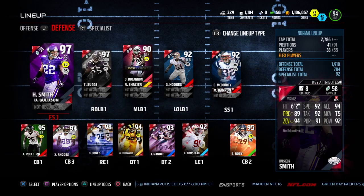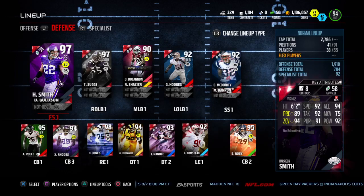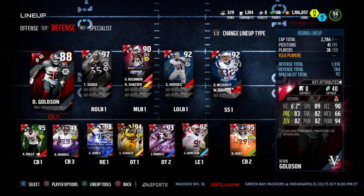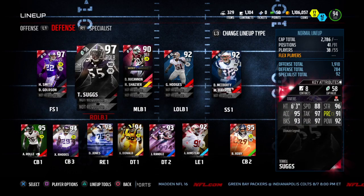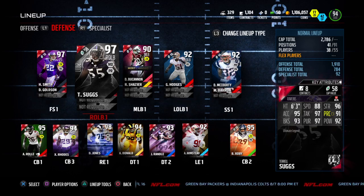Next, Harrison Smith, a free safety — just a big dude, can lay the wood, he's got a good catch, I think he's got like an 81 catch or 75, somewhere in that range. And then backup is Goldston, just on the off chance that he gets hurt. And then I got Suggs — this was my brother's purchase from earlier.